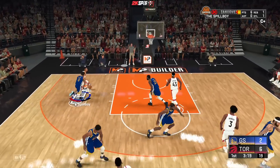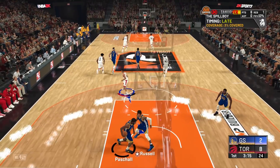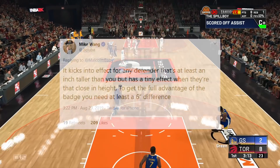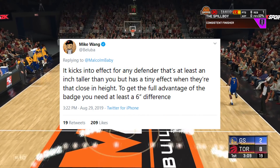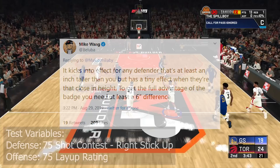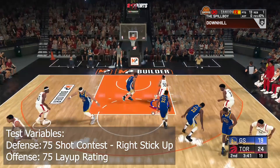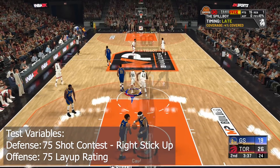Giant Slayer provides a boost when taking contested layups over taller players, but what you may not know is that the boost increases as the height differential gets larger. To test this, we took 300 shots at six different height differentials — from one to six inch differences. The defender played right stick up defense only and had a 75 rating shot contest, and the offensive player's layup rating was a 75.